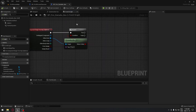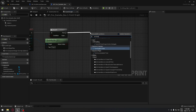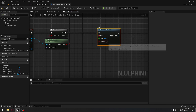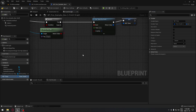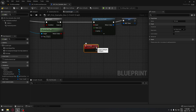Back in our fire damage box, drag from True and we're going to Set Timer by Event — take the first one, make sure it's set to Loop, and set the time to 0.5 seconds. From the return value, promote this to a variable and call it Ref Timer. From that we're going to need a custom event — create a custom event, call it 'damage', and plug it into the timer.